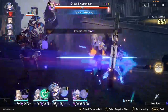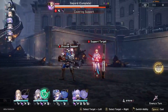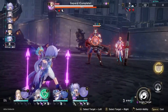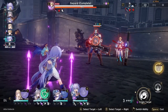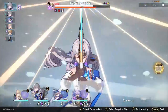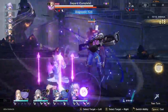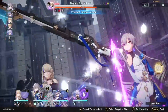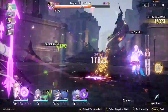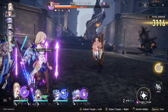In phase one you don't want to use your ultimate ability — just do damage and focus on breaking his shield. That's all you need to do in stage one. Save your ultimates for the later phases.